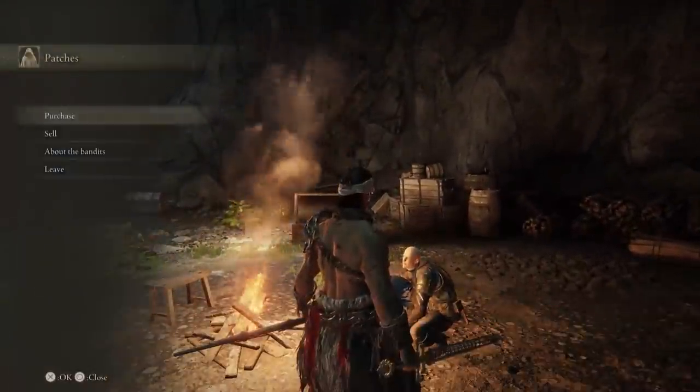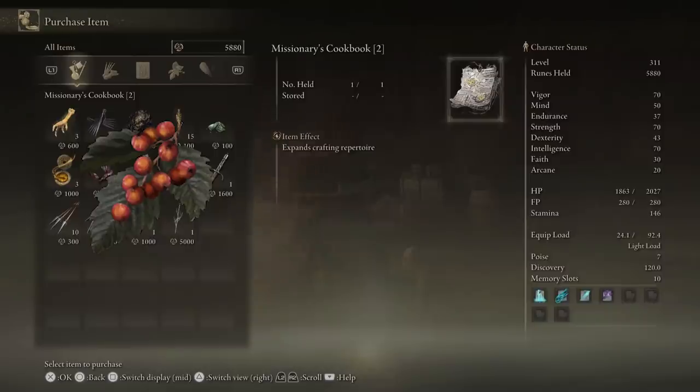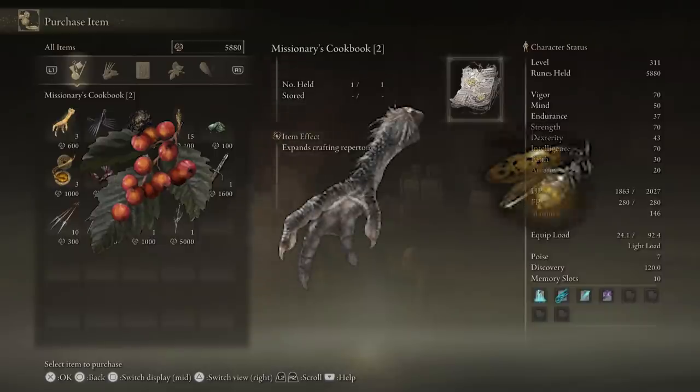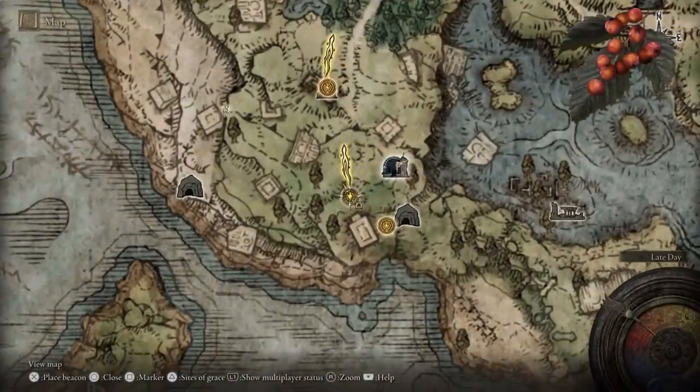After you have him as a vendor, talk to him and purchase the cooking recipe, because this recipe is what allows you to craft the Golden Pickled Fowl Foot. There are going to be three ingredients you need to collect: the first being berries, the second being bird feet, and the third being glow bugs.